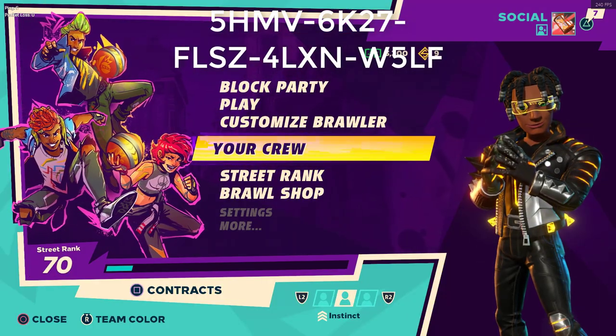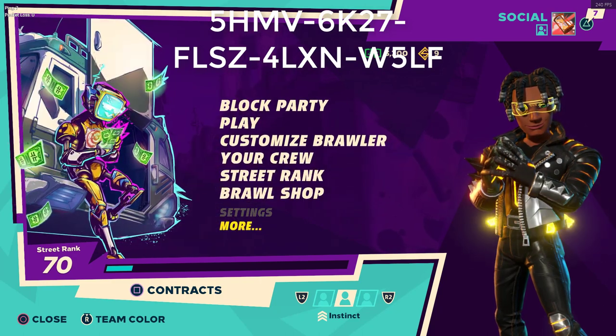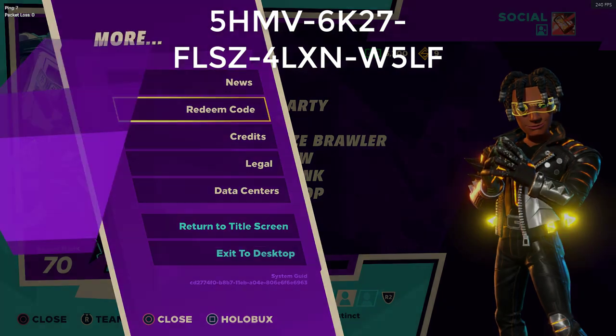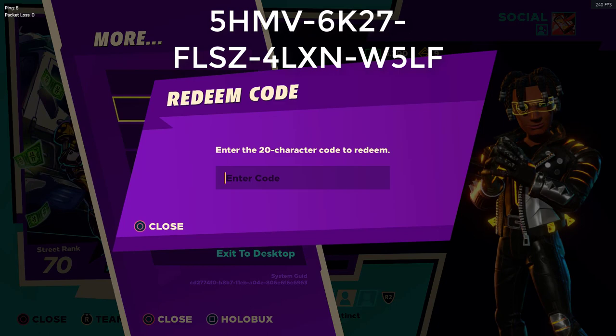Also, for the people that don't know how to or where to redeem the code — you can see the code is in your top right or left. You go to your menu, then go to More, then go to Redeem Code, and you just put the code here that you see on the screen. It will also be in the description, so you just do copy and paste.